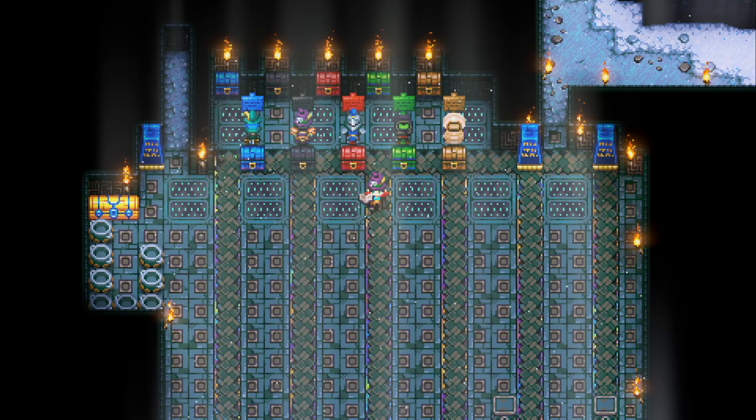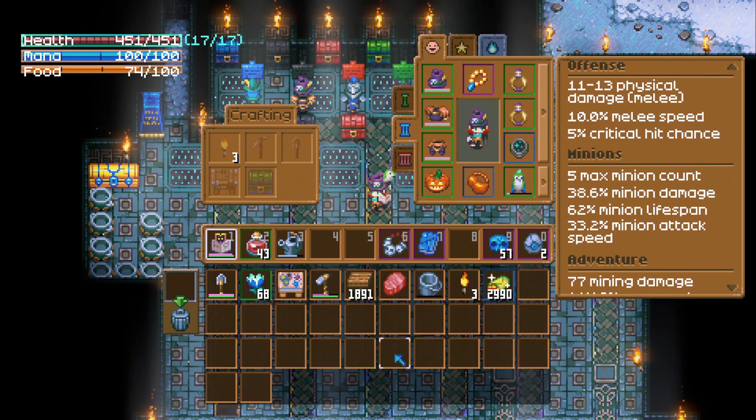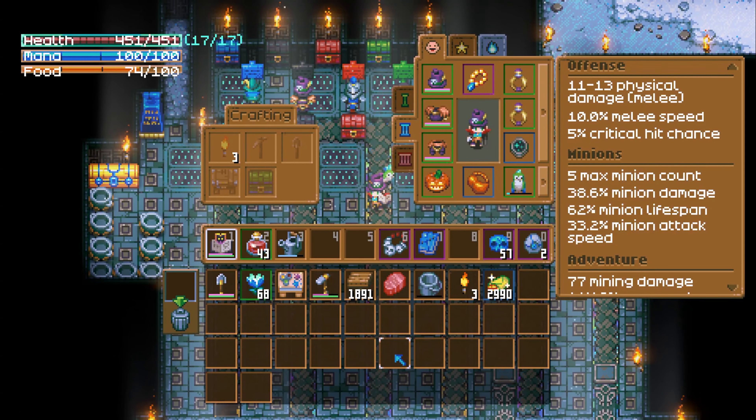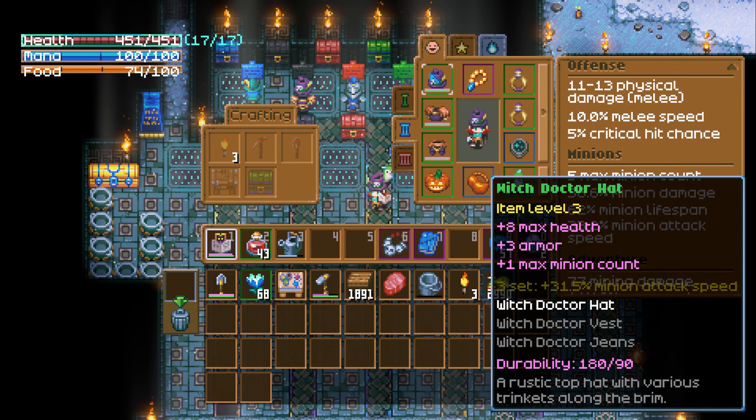Today we are talking character builds, specifically builds in the early game. During this time, your skills are low, your hit points are low, and the Malagaz boss fight is a significant challenge. Now there are many different builds and different ways that you can take down Malagaz and move beyond the wall with ease. So here is one example.